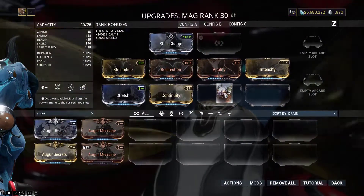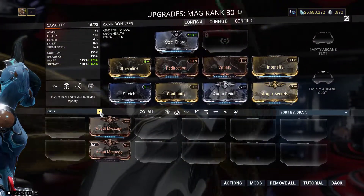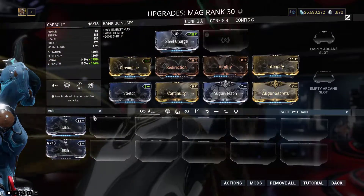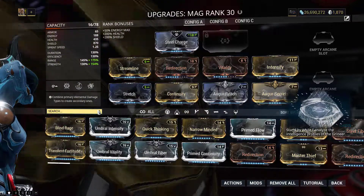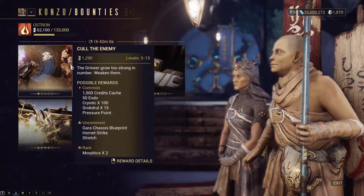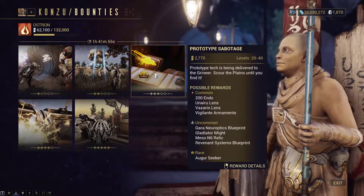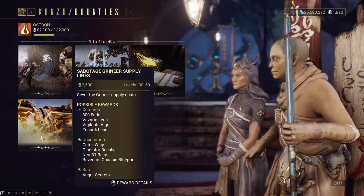Now that we can slot again into our warframe, I want to talk about Cetus modifications. Cetus offers missions that allow you to farm modifications that give a less powerful boost to your warframe, but they are much cheaper to slot into. Once you have the base mods unlocked and a weapon with their essential damage mods, you should be able to clear the missions with your team and reap the reward.